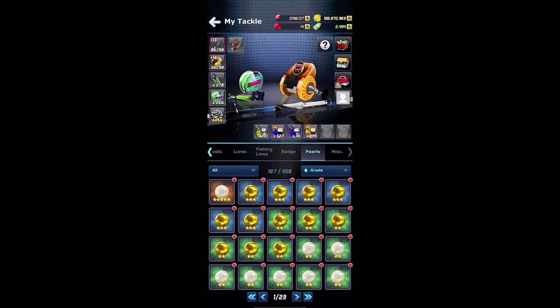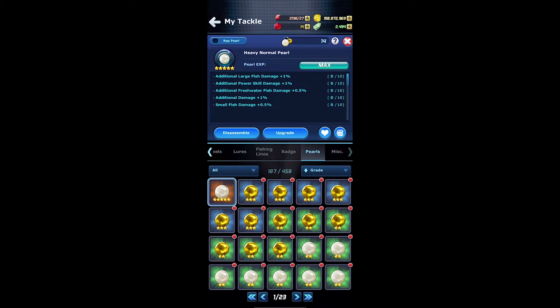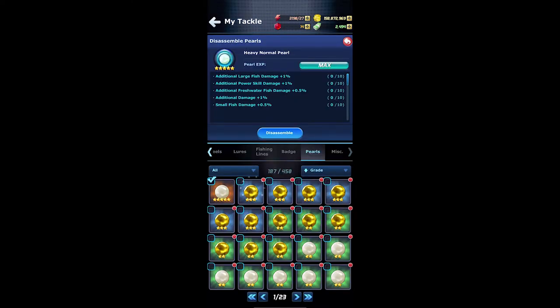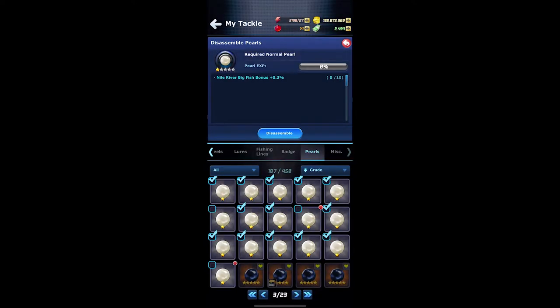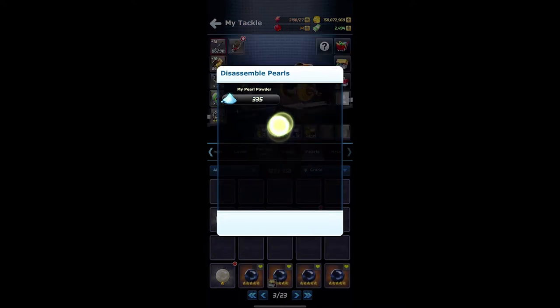To obtain more pearl powder, you're going to want to go into your pearls and then disassemble pearls, which will allow you to receive a range of pearl powder. The higher grade and the more rare the pearl is — meaning if it's a regular pearl, a gold pearl, or a black pearl — you will get the most pearl powder out of the black pearls. Once you select a given amount of pearls and choose to disassemble them, a range of pearl powder you may receive will be shown, and you will then receive an amount that is randomly generated through the game.